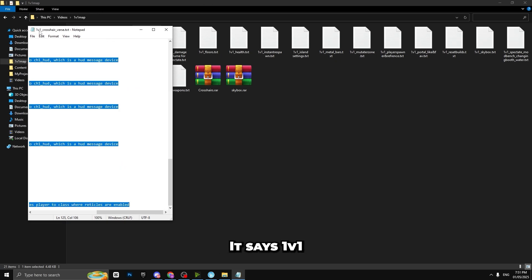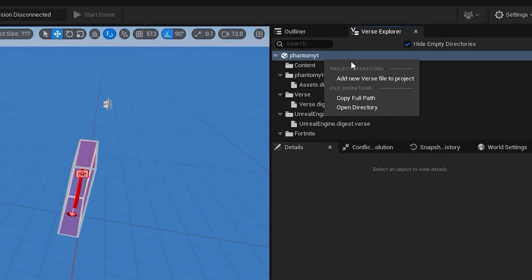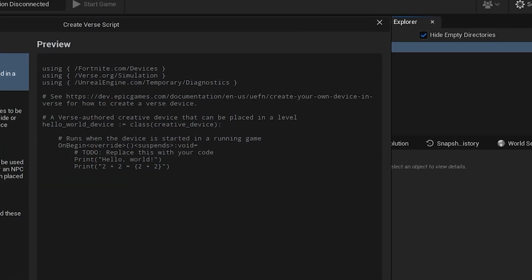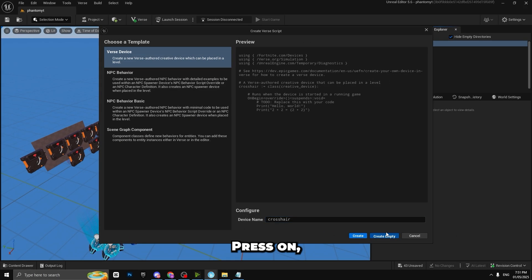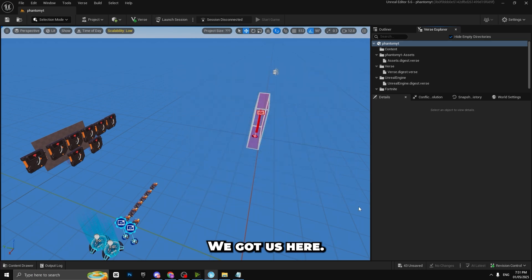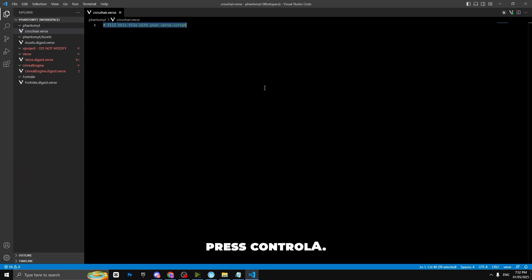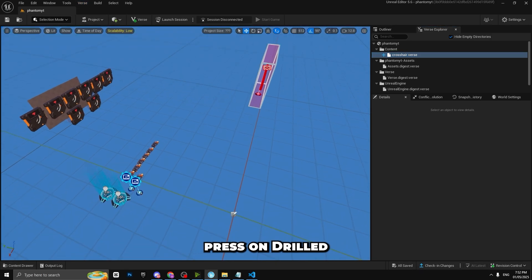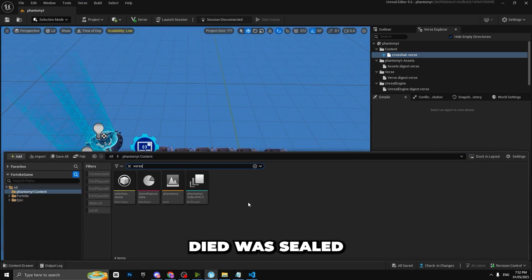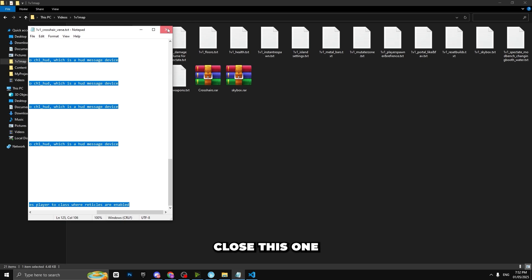This next one is the Verse code. To add it, press on Verse, then open the Verse Explorer, right-click and select Add New Verse File. Name the device however you want — I'll put it as Cross Here. Press Create Empty, then save the selection with Ctrl+S. Double-click on CrossHere.verse, press Ctrl+A to clear it, paste the code, then press Build Verse Code. You'll see the cross here device appear.